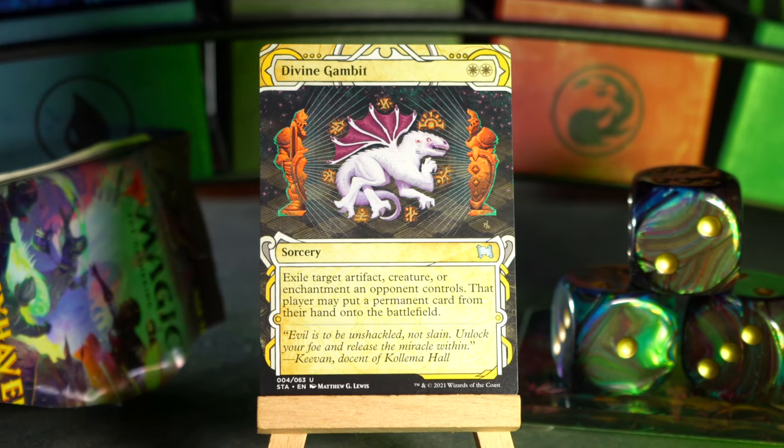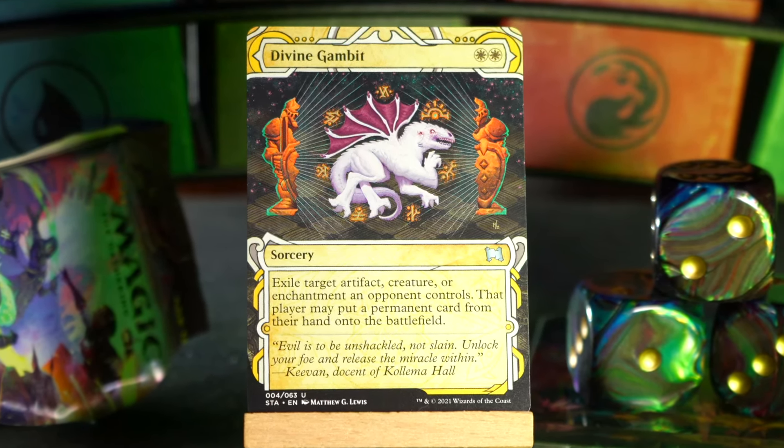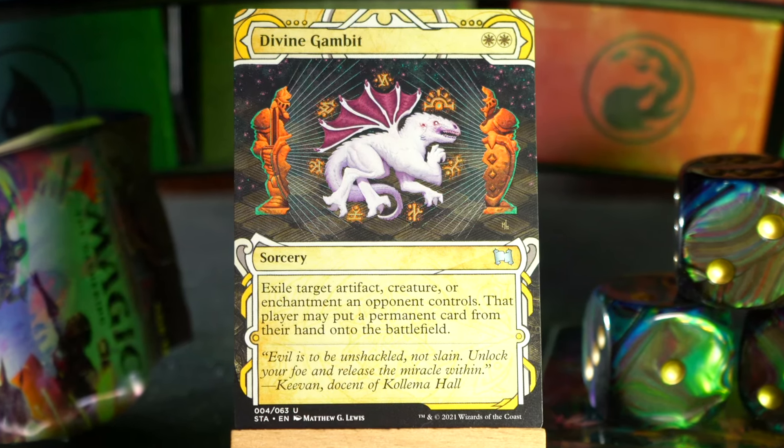We have a Mystical Archive card — it's one of the weaker ones. It's Divine Gambit: white white for a sorcery. Exile target artifact, creature, or enchantment an opponent controls — that player may put a permanent from their hand onto the battlefield, so they just get to put something into play for free. You kind of have to wait until you're pretty sure they don't have anything scary. Every time I see it, I think of the first time it was revealed — Cameron read it and said 'that's a very novel way to lose the game of Magic,' and it sure is.